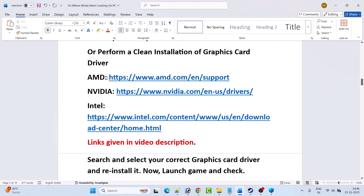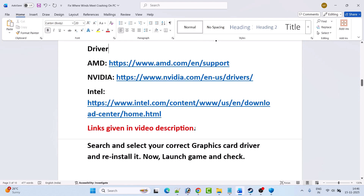If you have an AMD graphics card, go to the AMD website. If you have an NVIDIA graphics card, go to the NVIDIA website. If you have an Intel graphics card, go to the Intel website. Links are provided in the video description. Search and select your correct graphics card driver version and reinstall the latest version, then launch the game and check.